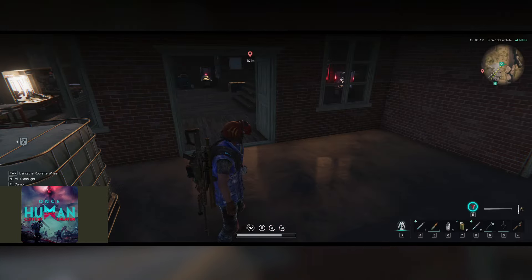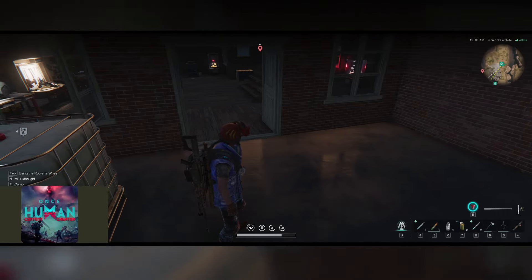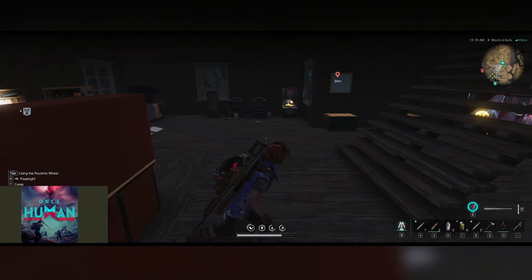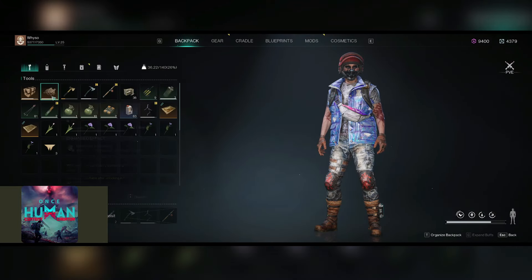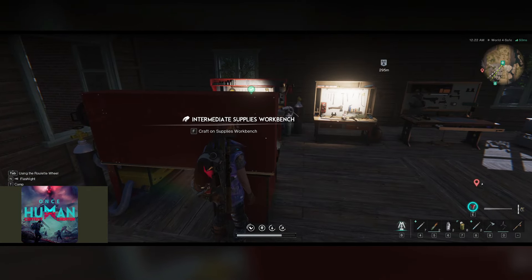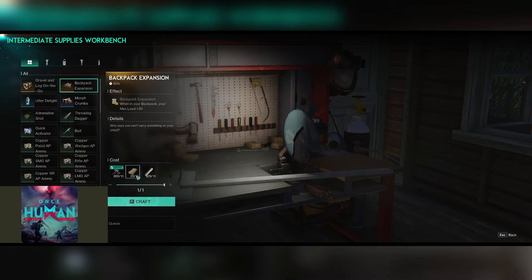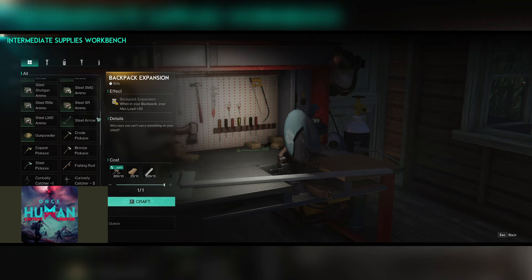Going back into that menu, you're going to see that it says I've extended my inventory. You will see backpack expansion — when this item is in your backpack, max load is plus 30 to 60. Some people were saying their inventory hasn't gone up, but that's because you actually have to craft the item. I have the backpack expansion in my bag — it's good for another 11 days. It's not a very expensive craft: you need metal scraps, hide, and rubber, but it does increase your maximum load by 30.